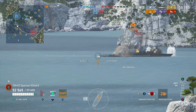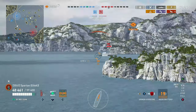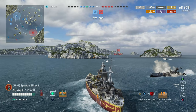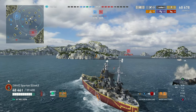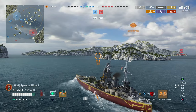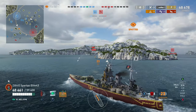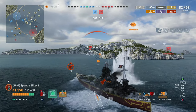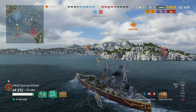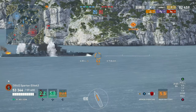Colorado out here thinks he owns the place, just sitting broadside to God and everybody. I'm going to show him real quick why armor piercing is a lot of the times the better option in the Nelson. Yes, you have prolific high explosive, but you also have very good armor piercing — knowing when to use it is a big deal. Also, they have armor piercing and you don't have much armor, so you've got to limit the damage you take. Bait him into shooting at the belt — the Nelson does have good belt armor. Notice on the map there's a ship coming my direction. Know when you're in a crossfire and know when you get one.